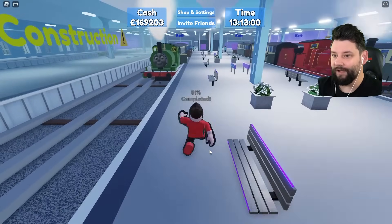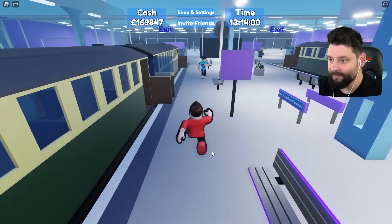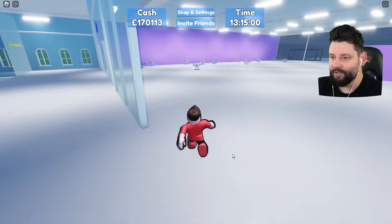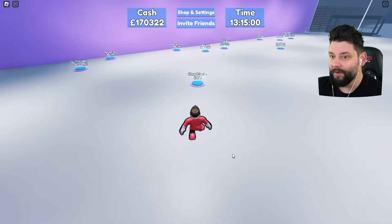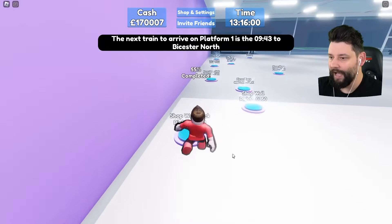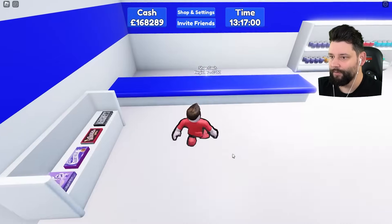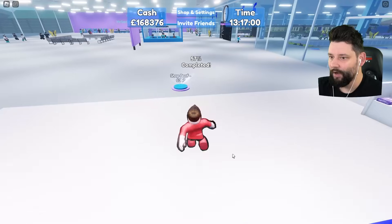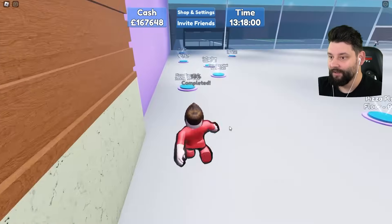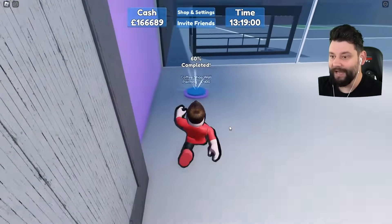We've got three more platforms to unlock — kind of feels like it's never going to end. But I notice there's some stuff on the opposite side. Going inside to see what this is — oh, it's a shop! We can buy shop stuff: shop floor, walls, drinks, shop counter, sweet shop, a register. And there's a roof for the store and an employee in there too. I think it actually makes us money. I've got a pizza shop and a coffee shop to build.